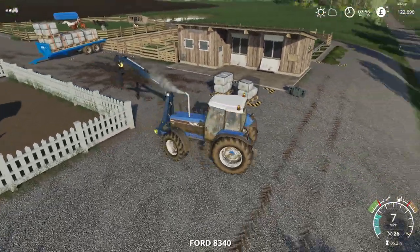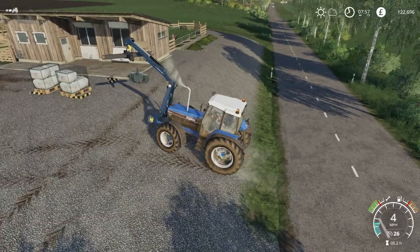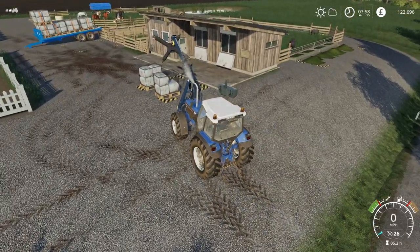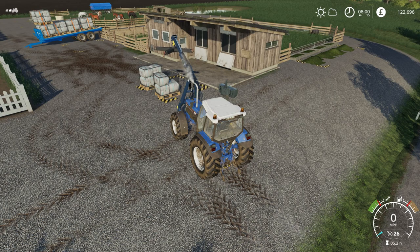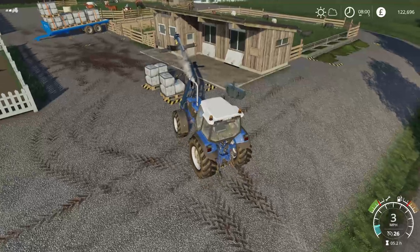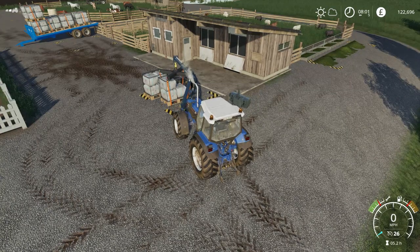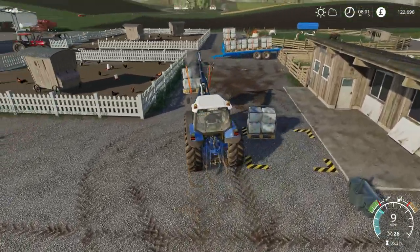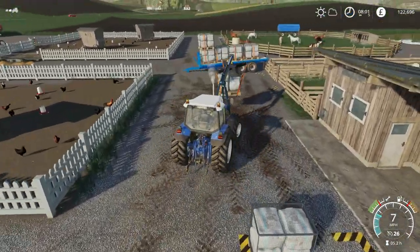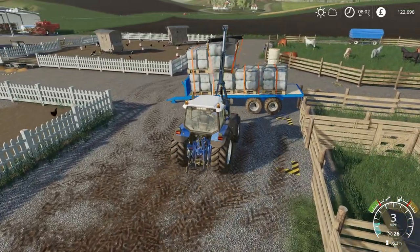So I'm going to keep loading and hopefully by the time I come to sell these the price is going to be at its best. It was at 1732, which isn't that good, but it's certainly better than it has been. Wool doesn't seem to be worth what it was worth in FS17 - it seems to be the eggs which are worth a fortune in FS19. I do actually have loads of eggs to sell.